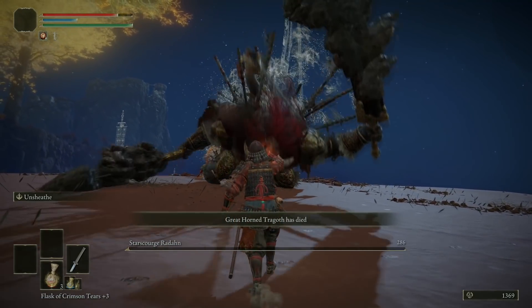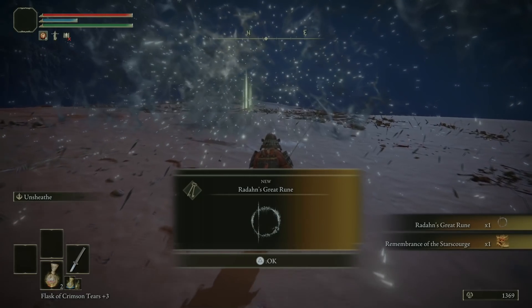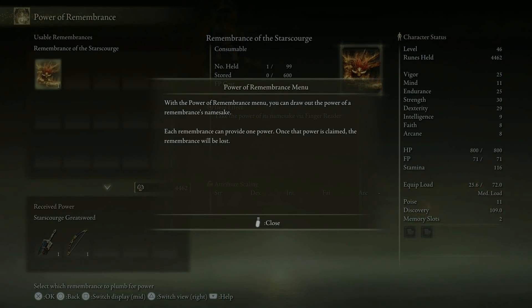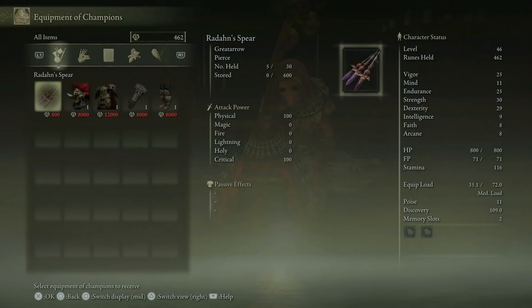With a plus 9 Uchigatana and the levels you got from slaying Greyoll, you probably won't have too bad of a time against Radahn, but feel free to get more levels elsewhere if you feel the need. With his Remembrance, we can get the Lion Longbow and begin buying arrows — though these are very expensive at this point, 800 a pop.